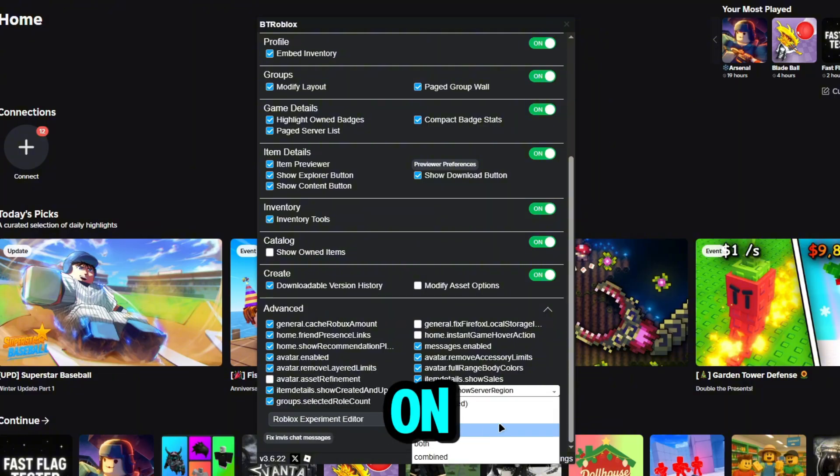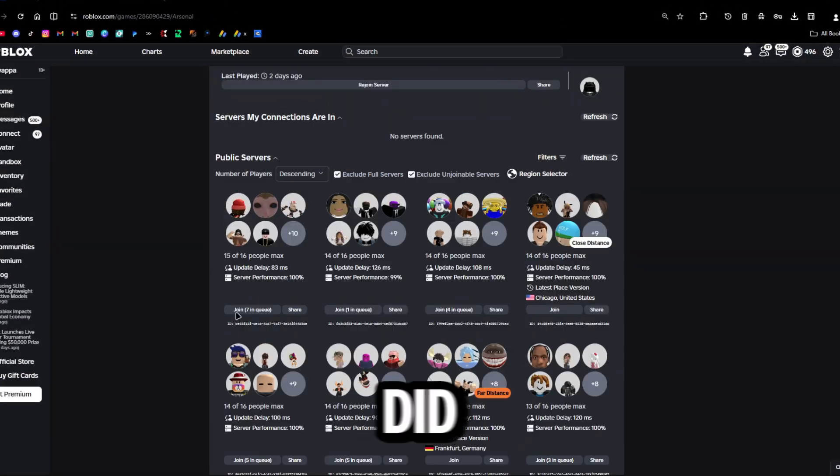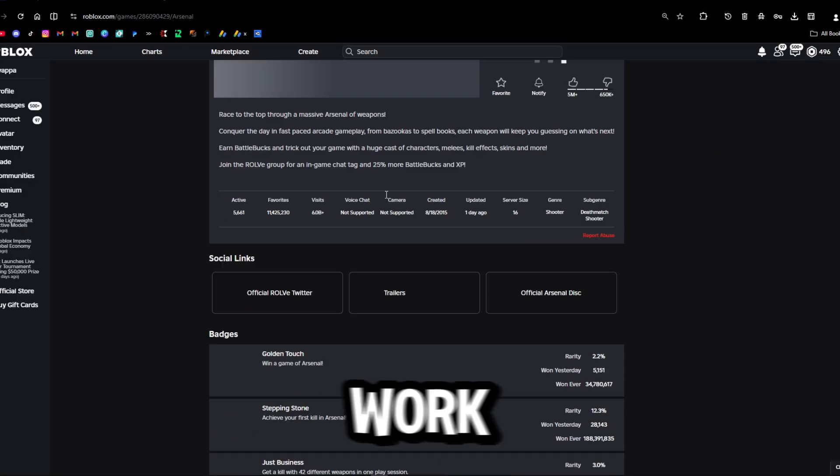You can either put this on ping, region, or both — I normally keep mine on both. Click 'Both.' If it doesn't show, keep clicking until it shows. After that, close it out, click a random game — I'll click Arsenal — and go to the Servers tab.